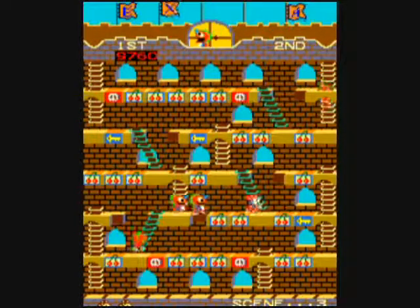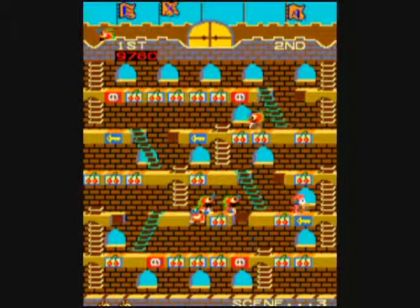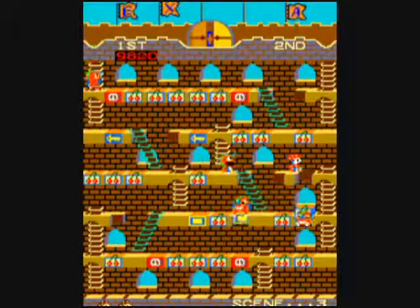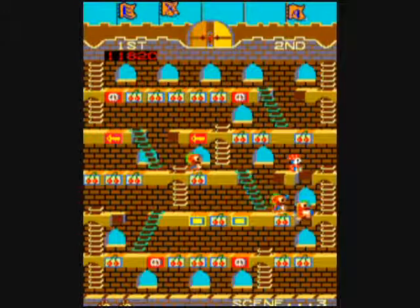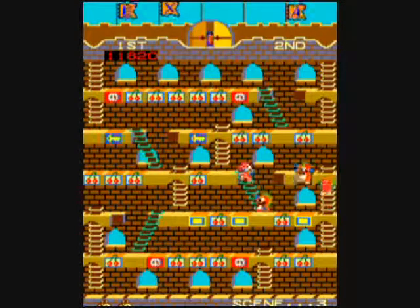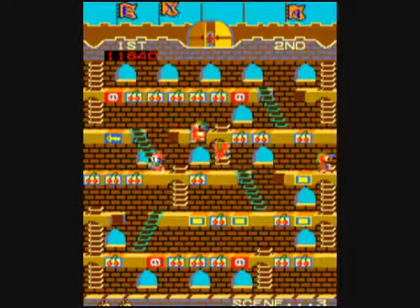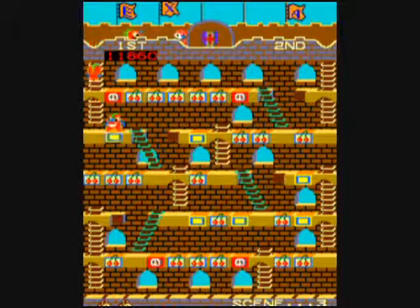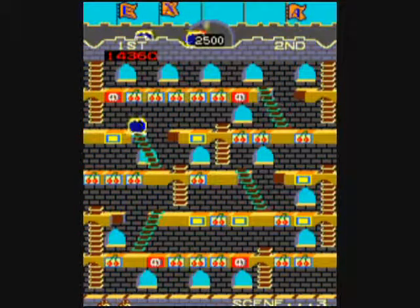Right now we have red monsters. But eventually we will see the appearance of green monsters, which are faster and more dangerous. And eventually we'll see blue monsters. Note that there are staircases, and you can push the top of the staircase away to keep monsters from following you that way.